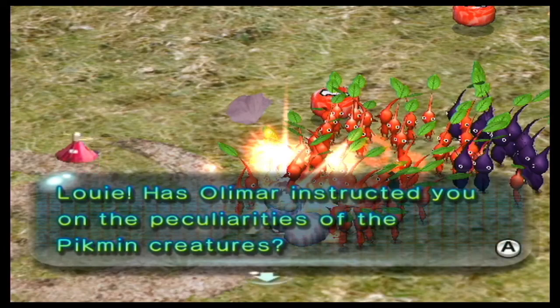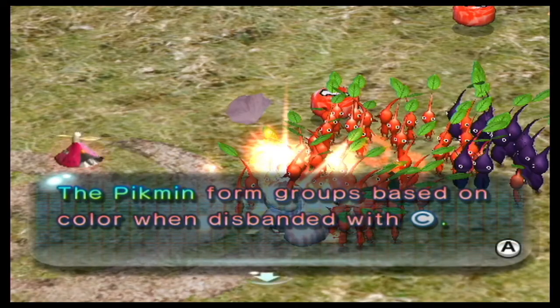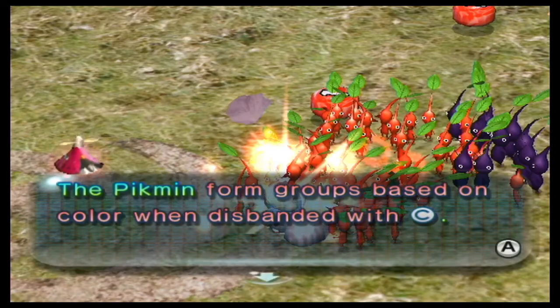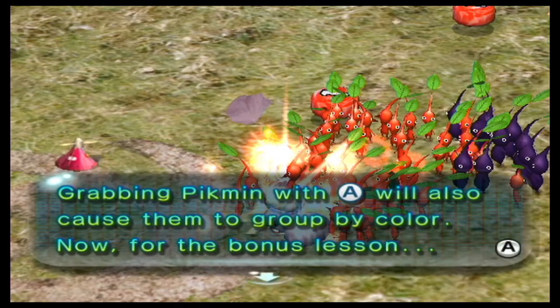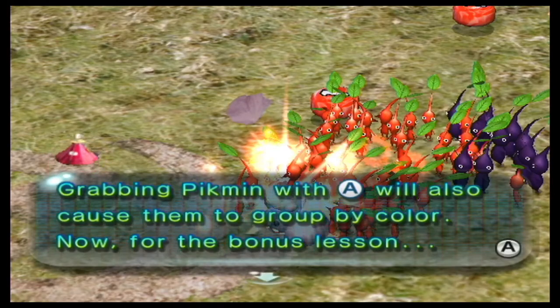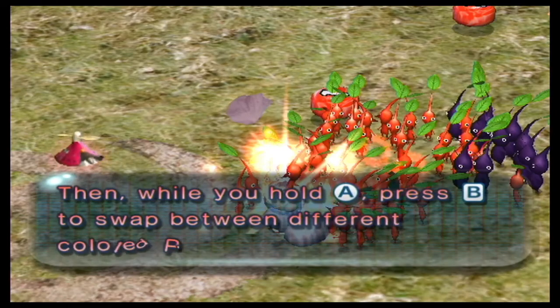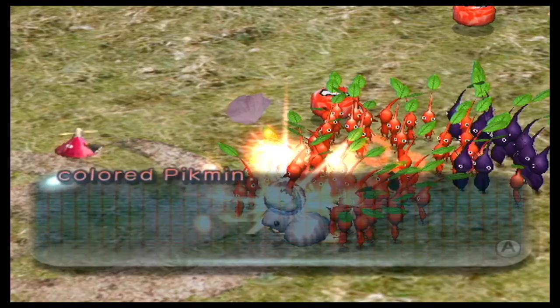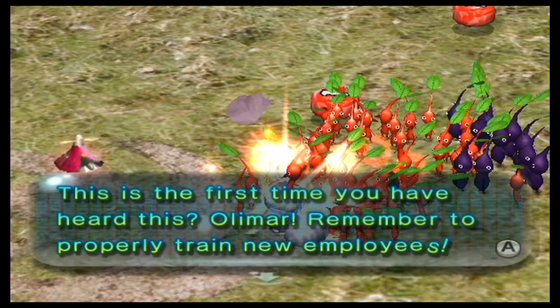Has Olimar instructed Louie on the peculiarities of the Pikmin creatures? The Pikmin form groups based on color when disbanded with C. Grabbing Pikmin with A will also cause them to group by color. For the bonus lesson: press and hold A to pick up a Pikmin, then while you hold A, press B to swap between different colored Pikmin. This is the first time you have heard this! Olimar, remember to properly train new employees!